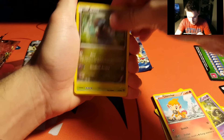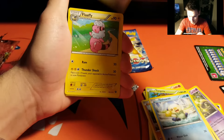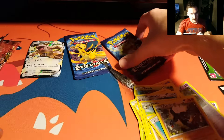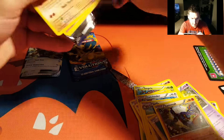We got Chimchar, Dino, Tangela, Croagunk, Oshawott, Fletchinder, Flaaffy, and Phanpy. Reverse holo is a Klinklang and a Croagunk. It's not looking too good so far. Come on, help us out here. I'll go ahead and give you guys this code.